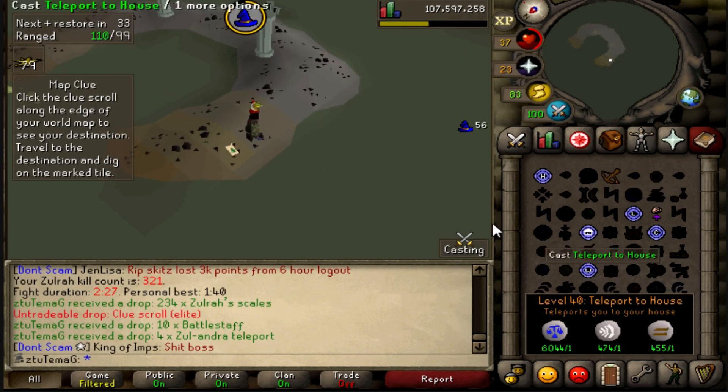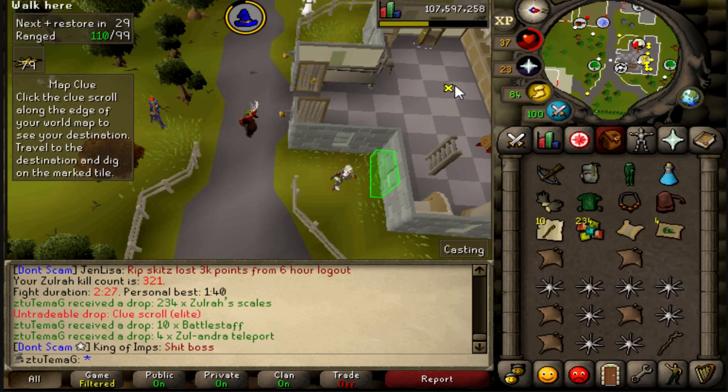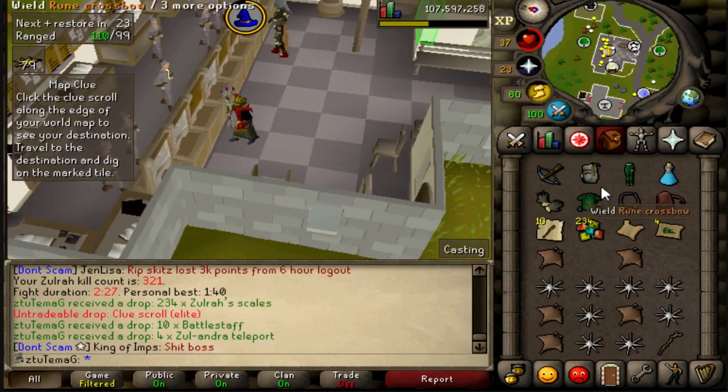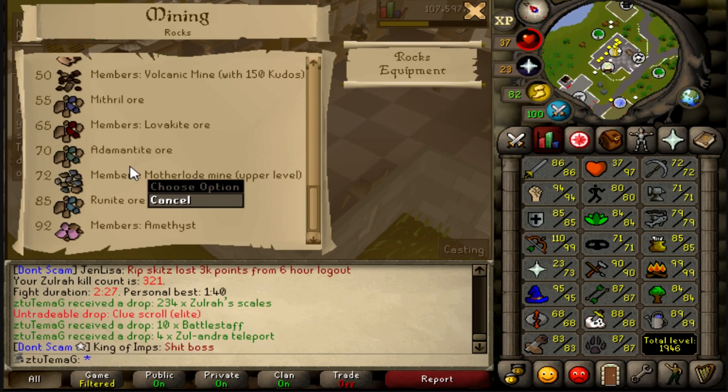Let's do this. I did also get 72 mining, and I was going to record it, but I missed the level. I didn't really want to start off the video with 72 mining because it's kind of boring. Is it 72 or 73 mining that unlocks the upper level of the Motherlode? Yes, it is 72 mining that unlocks the upper level of the Motherlode. I love it.